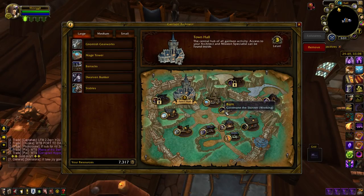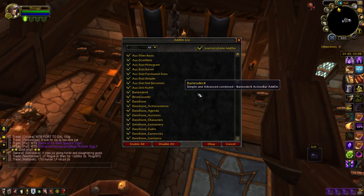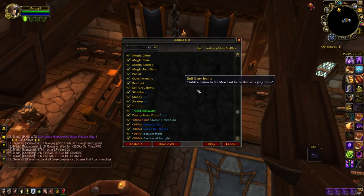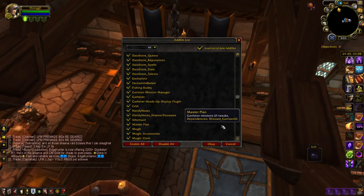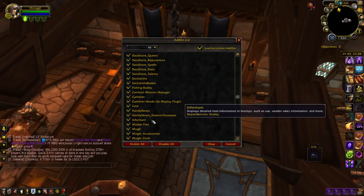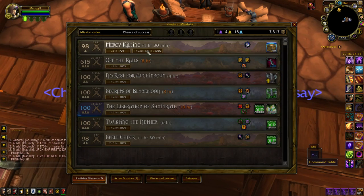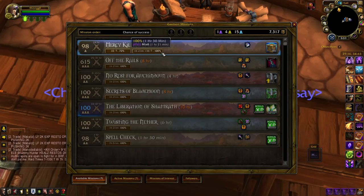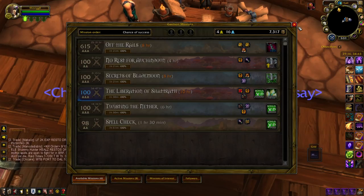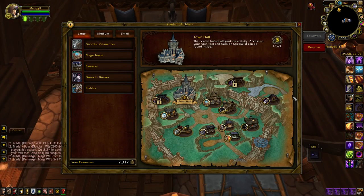I would recommend some add-ons — Garrison Mission Manager and Master Plan. These two will make it very simple to do your missions quickly. As you can see, it lists each mission and tells you you'll have a 100% chance if you use a specific follower. You just click it, hit Start, and the mission's done. That'll speed up your mission process with no effort required.